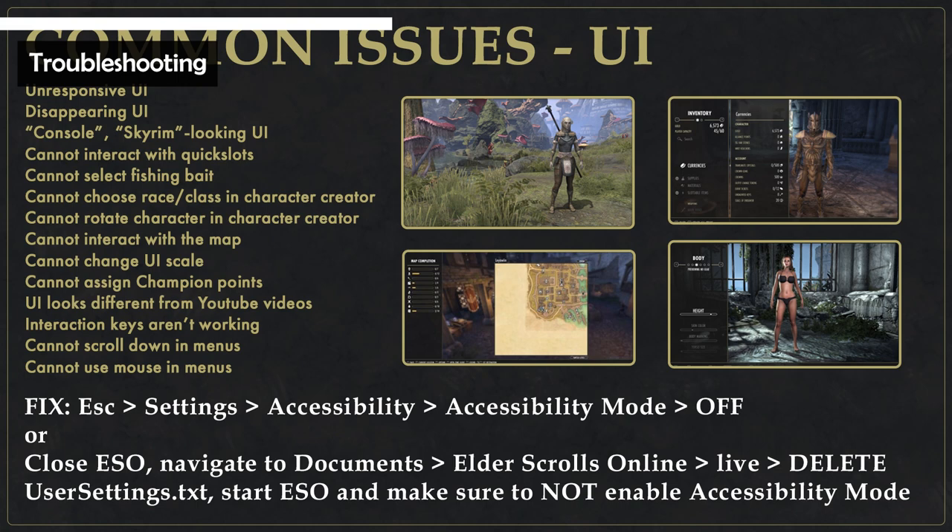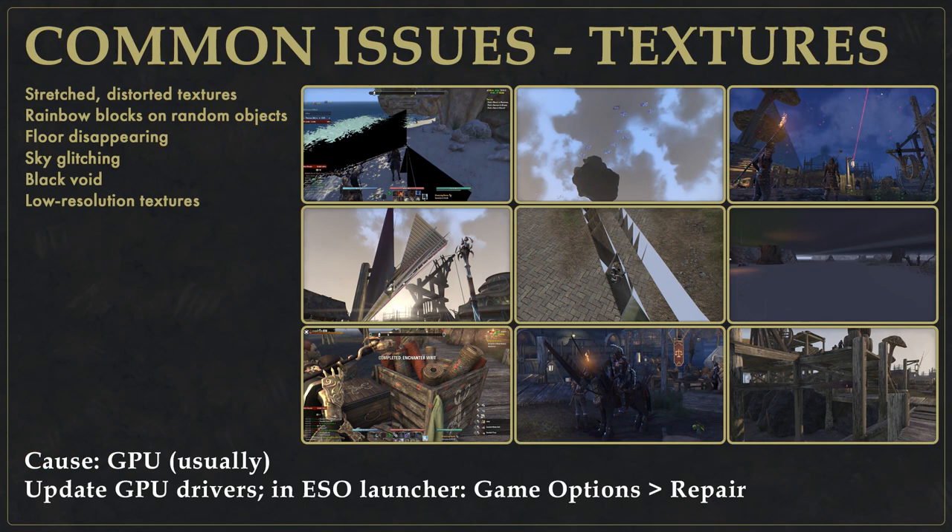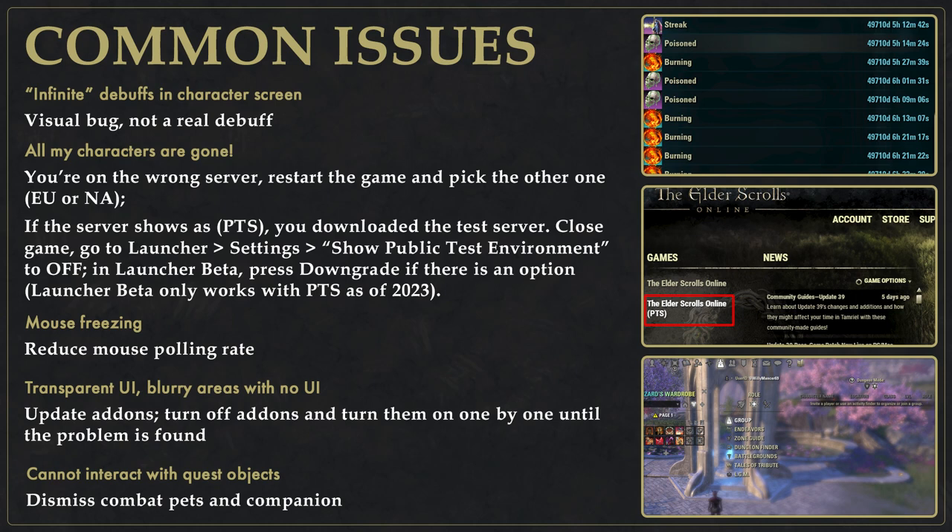Here are solutions to the most common ESO issues. Google your problem first, and if you've exhausted your options, you can ask other players on ESO Discord servers such as ESO University. Failing that, contact customer support from the in-game Help tab or via the ESO official website.